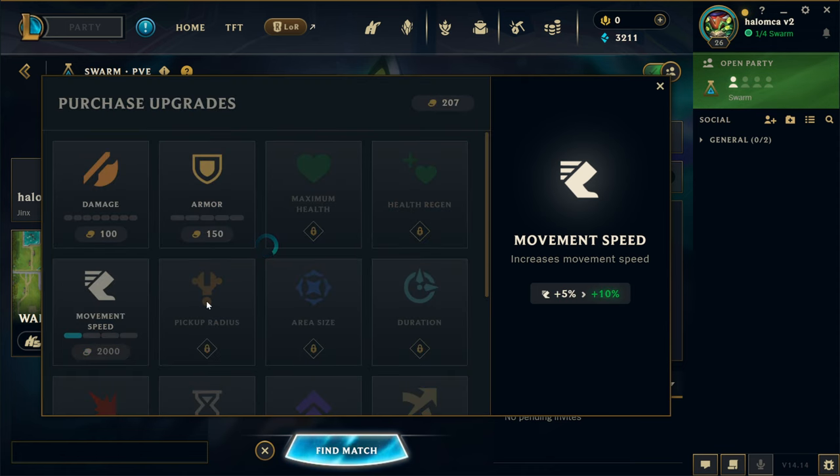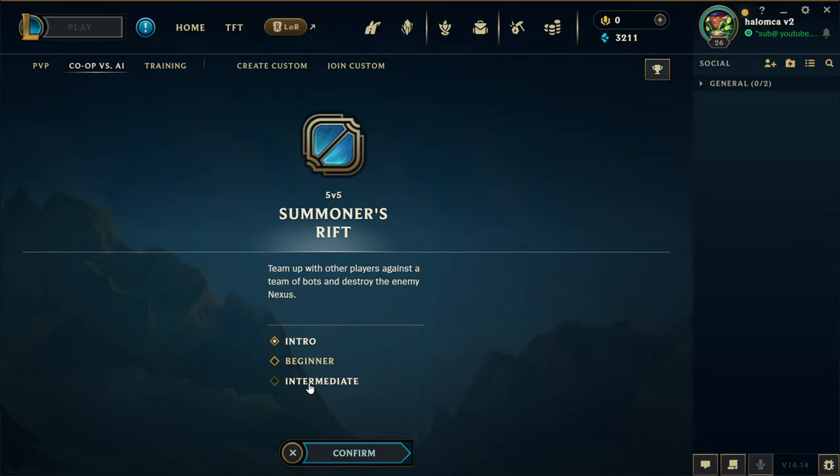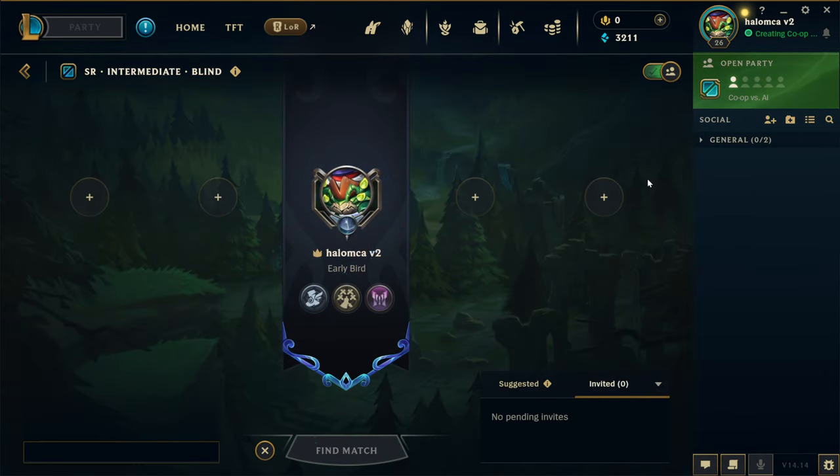I think Movement Speed is gonna be the first one I go for — let's grab one of those. We could probably save up for the rest. Extra Movement Speed is going to be very, very useful — you have to kite a lot in this game. The next upgrade is 2,000 for Movement Speed, which is quite a lot. I'll go ahead and grab our first win of the day in Intermediate Bots so we can get some of those challenges upgraded as well.